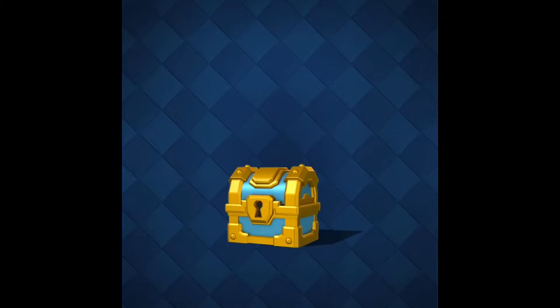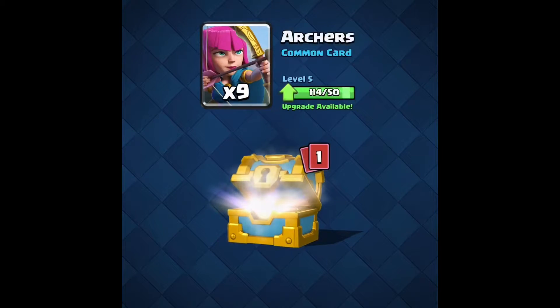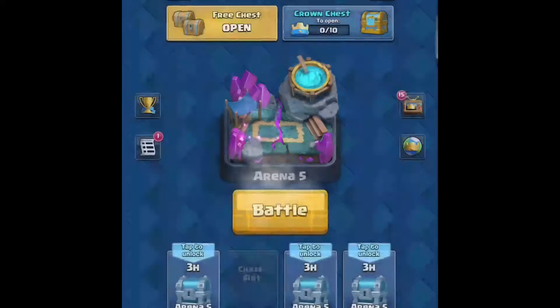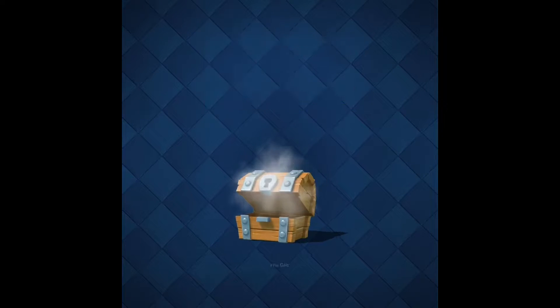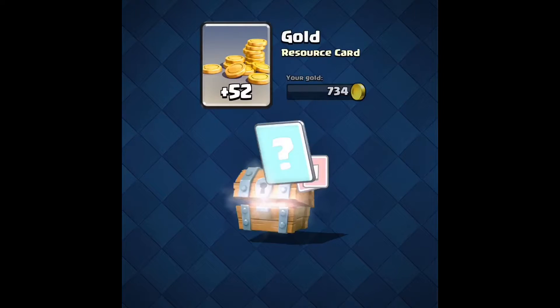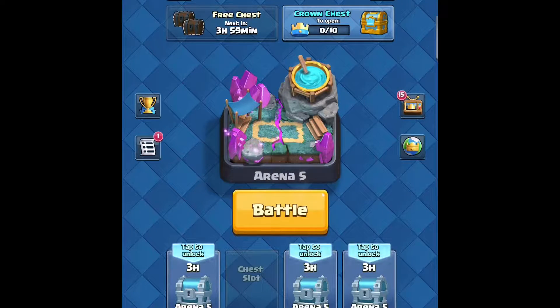Okay, so I'm in my golden chest. I got a fireball — wait, no, I don't need a fireball. Have I got anything inside here? Nope, nothing good inside there. Ooh, another free chest. Nothing good there either.